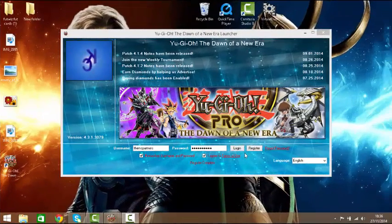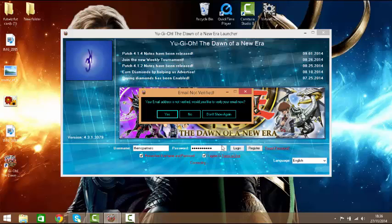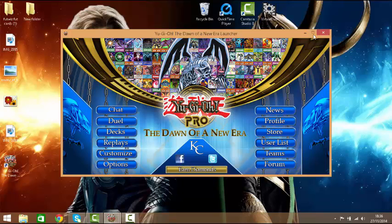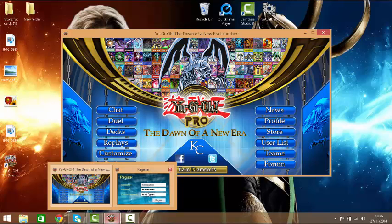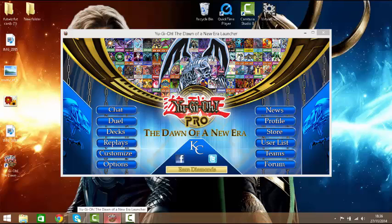Hey there guys, I'm back and now I have made the account. It's very easy — it's actually three things and you're done. Once you've filled it in, make sure you remember your username and password. Click 'I agree to the terms of use' and click Login, and it will connect. Your email is just not verified — it asked 'Would you like to verify your email now?' I just clicked no and it still worked.